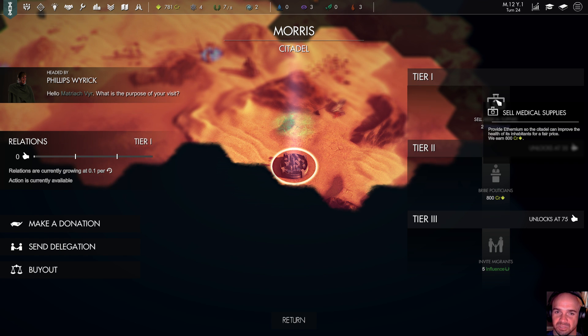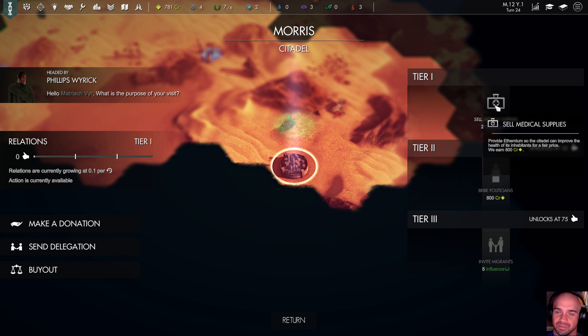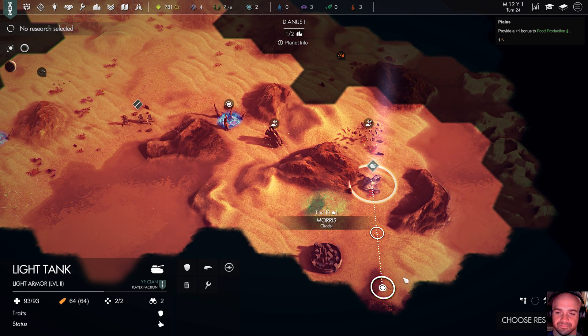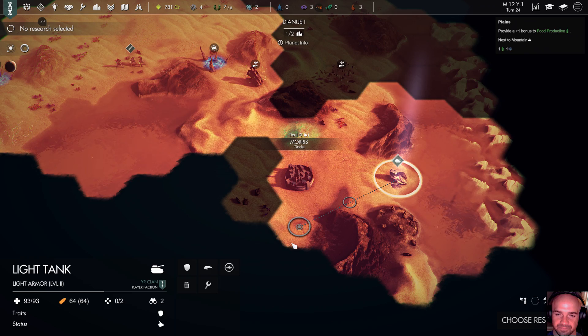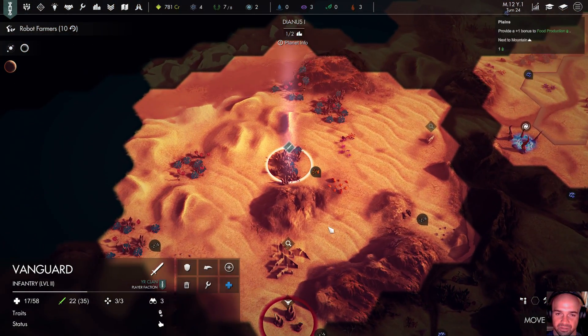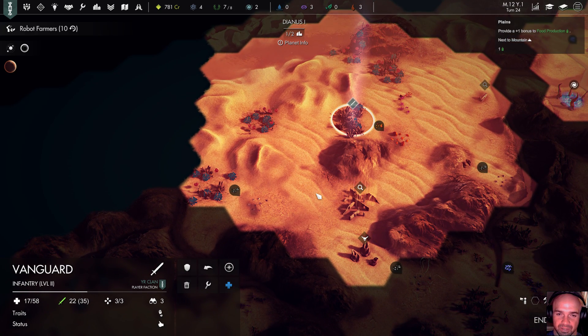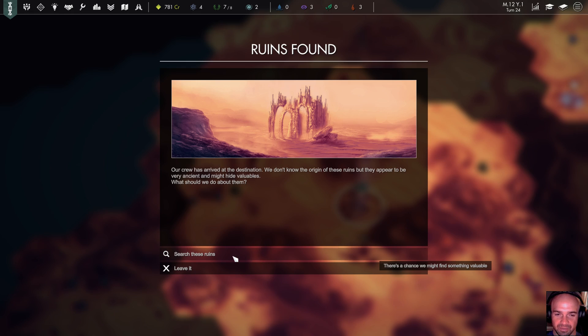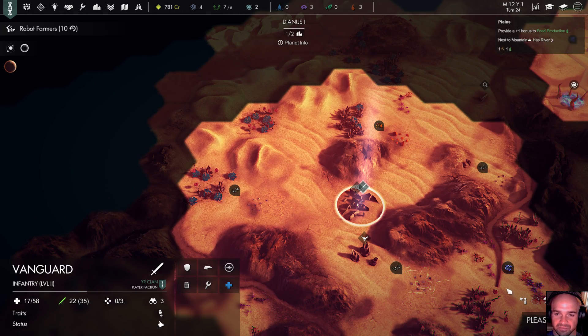We can earn 800 credits by selling medical supplies — but we need two Ethereum, and we don't have enough. We'll come back. In the meantime, we're going to find some more bugs to kill. Choose research — we're going to take Robot Farmers because that will help with our food production. The more citizens the better. Then we're going to come over here and likely find more things that want to kill me. Definitely need more event variety — I was hoping for that but I don't see it.